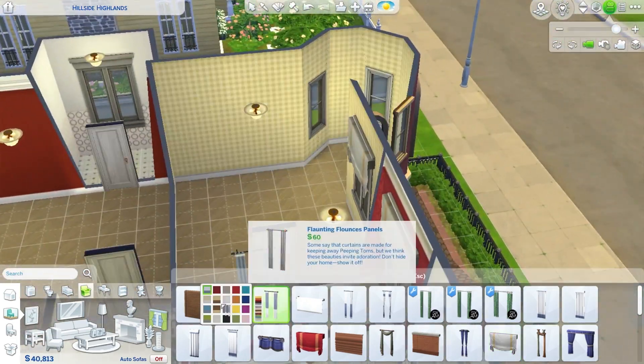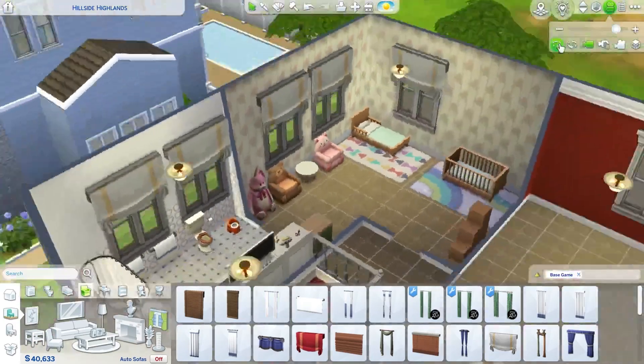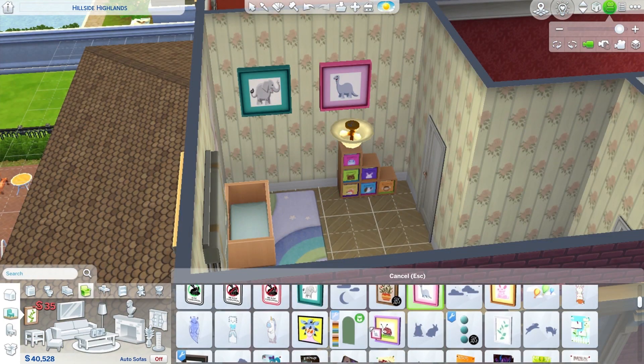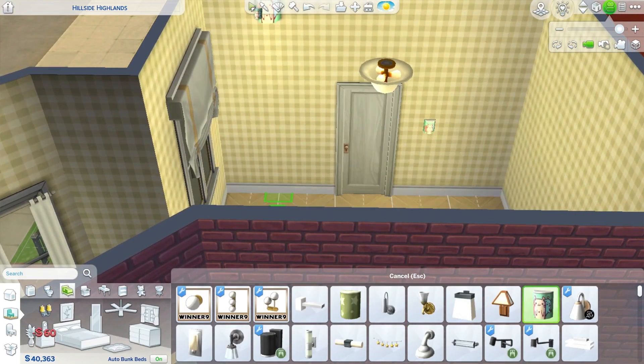I decided to move around the tub and the sink, and I ended up doing that for both the first floor and the second floor. I think it worked out because I was able to fit the toddler potty in the bathroom. And you're just seeing me put curtains everywhere again, and putting the decorations in for this toddler room.